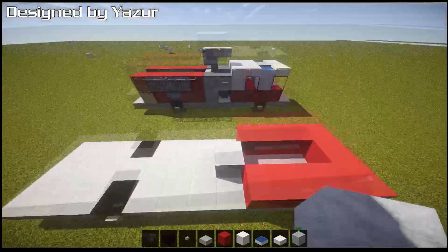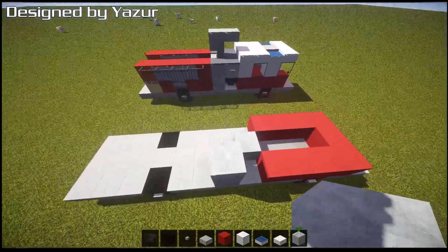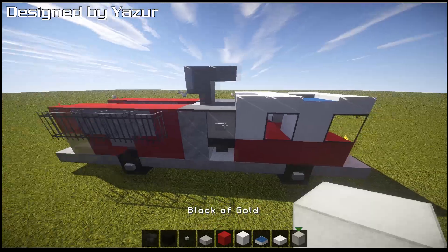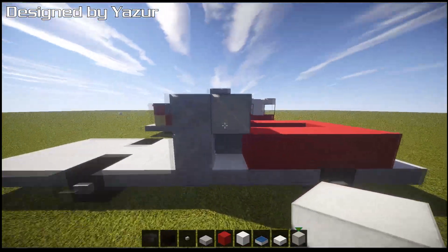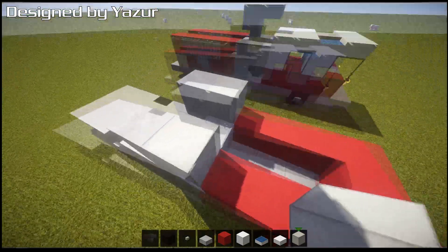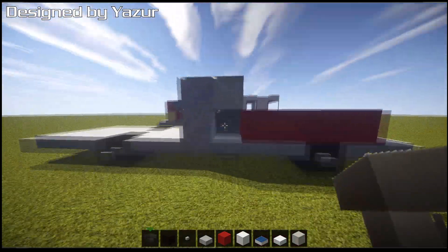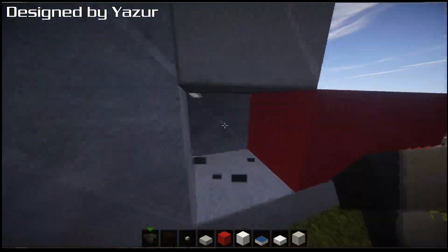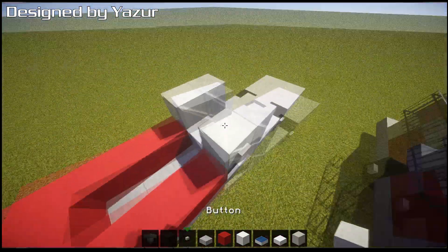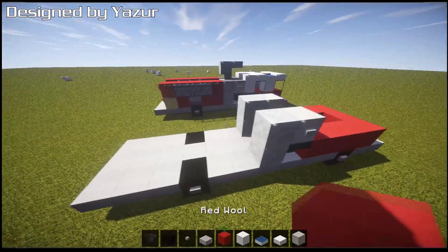Grab your iron block and put an iron block right in the middle. Finish up the iron blocks by going two blocks up with iron blocks. If you want, grab a block of gold — you can also use iron — and put an extra one on top. It's just a different type of metal look, completely up to you. Then put a hopper in there facing inwards towards the block — that's the actual pumping part. Put a button on each side of that.